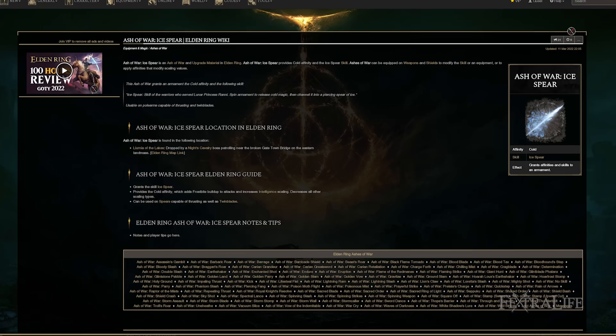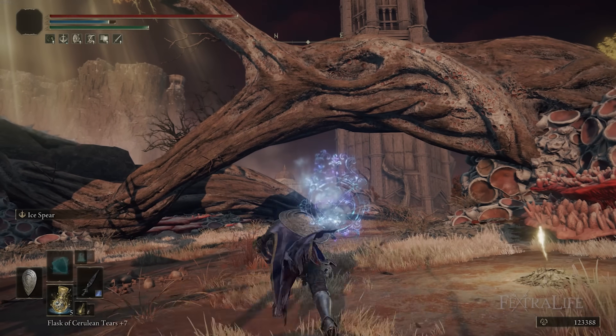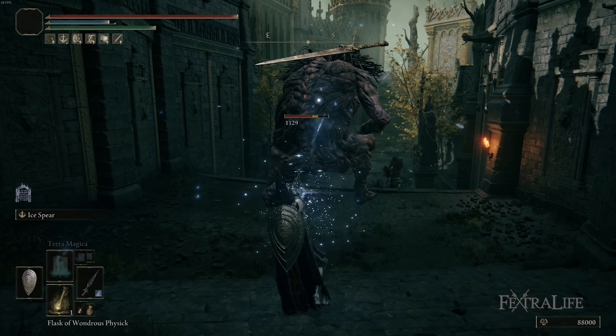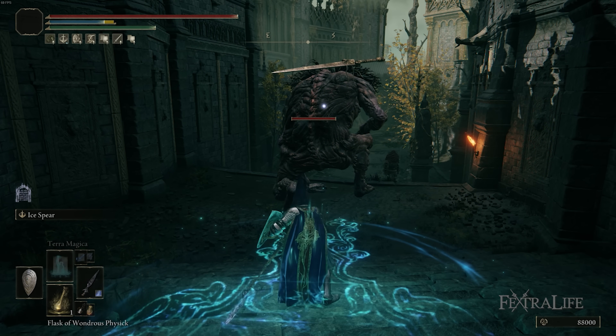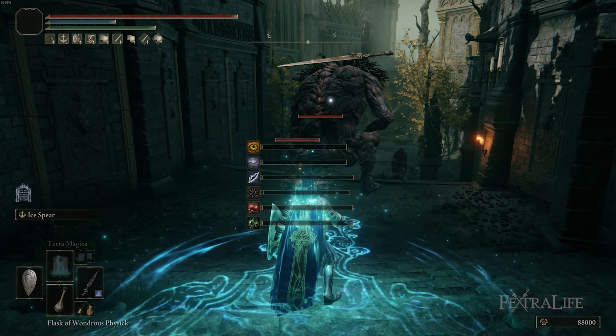The Ash of War I chose for this build is Ice Spear, because it does incredible magic damage at range, it helps build up the Frostbite status effect, and it simply outperforms Glinstone Ice Crag. Originally I had started wanting to use Frost Spells for this build, but this Ash of War outperforms that spell so much there became no need to ever use it.